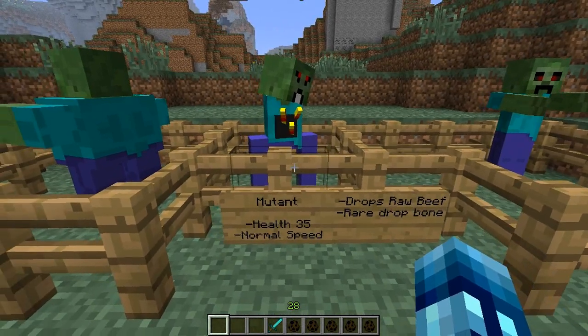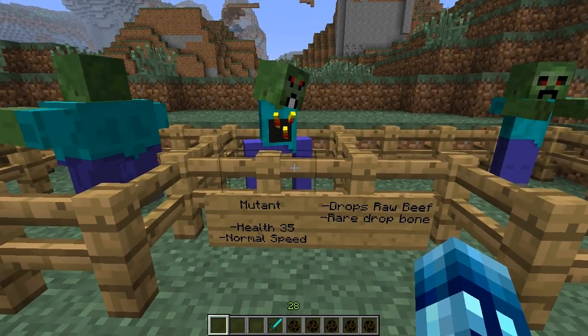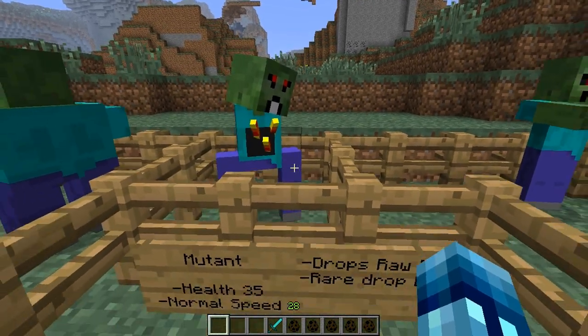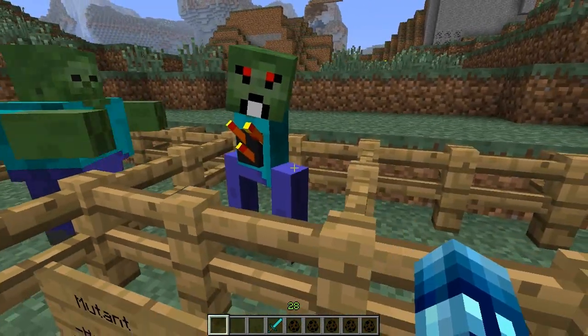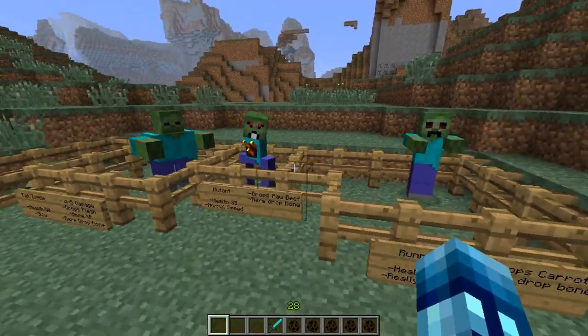Next up we got the mutant zombie, and the mutant zombie has 35 health. He's normal speed. He drops raw beef instead of flesh, so I guess that's kind of useful, and his rare drop is bone. He looks a little weird, a little funky. Moving on.